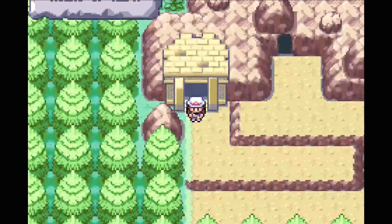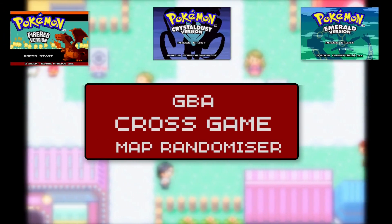Silvco leads to Slateport. Misty leads to the Ruins of Alf. This is the GBA cross-game map randomizer.